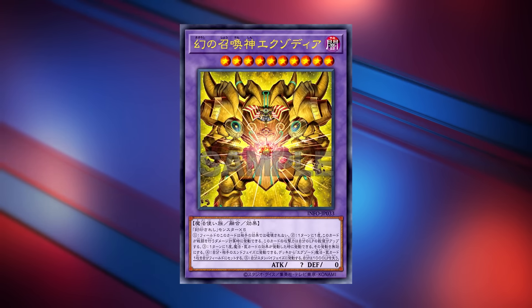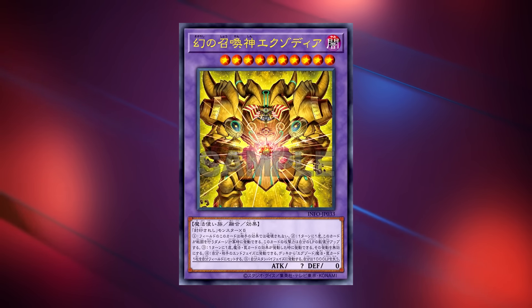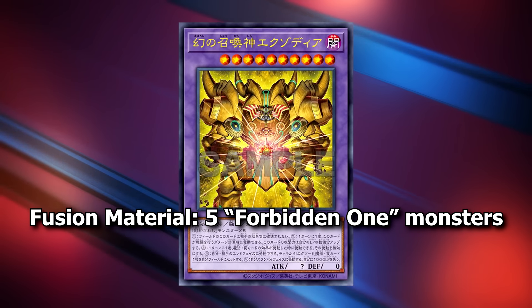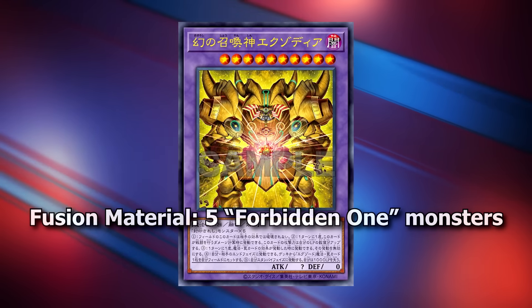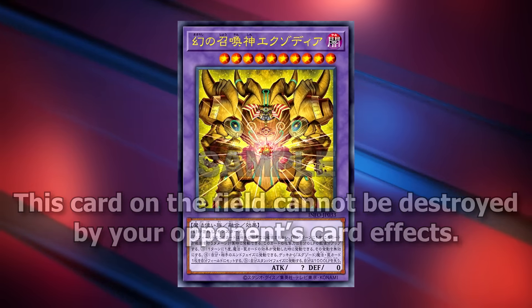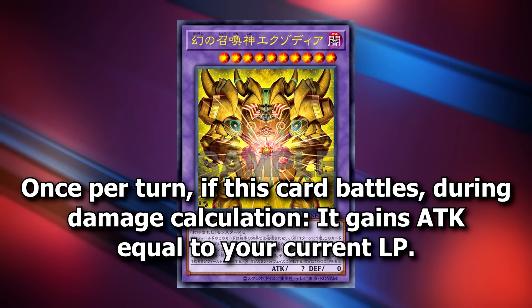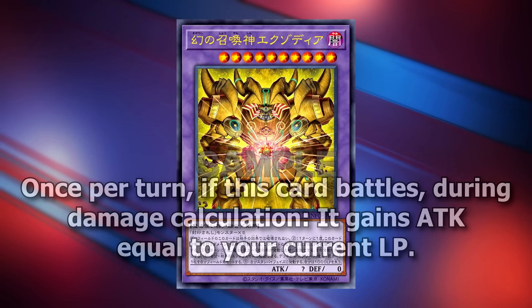The best place to start is with the new boss monster, the Phantom God Exodia Incarnate. The fusion materials for this card are 5 Forbidden One monsters. This card on the field cannot be destroyed by your opponent's card effects. Once per turn, if this card battles during damage calculation, it gains attack equal to your current life points.